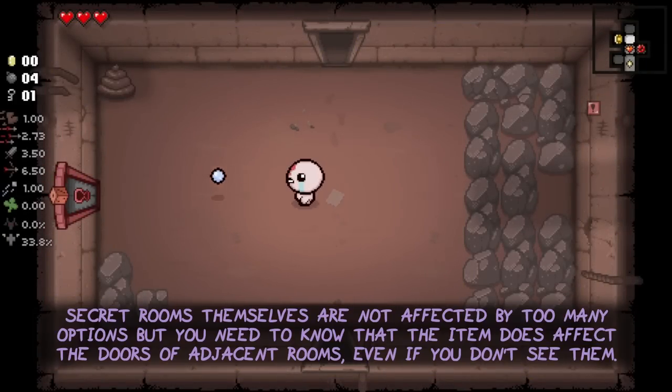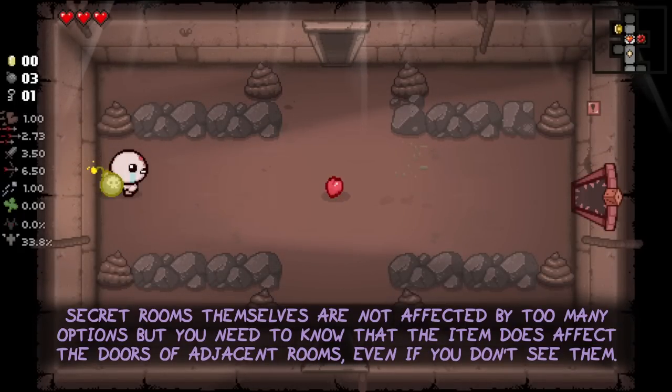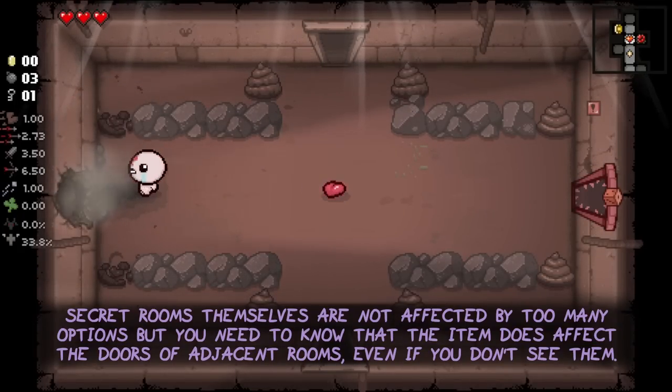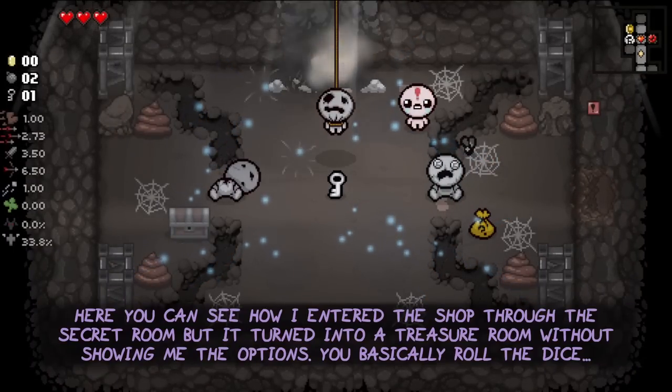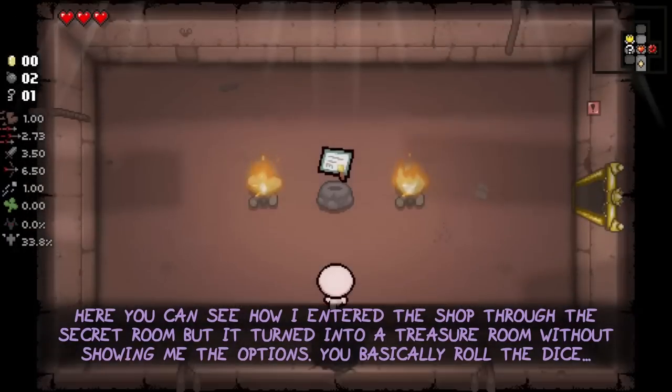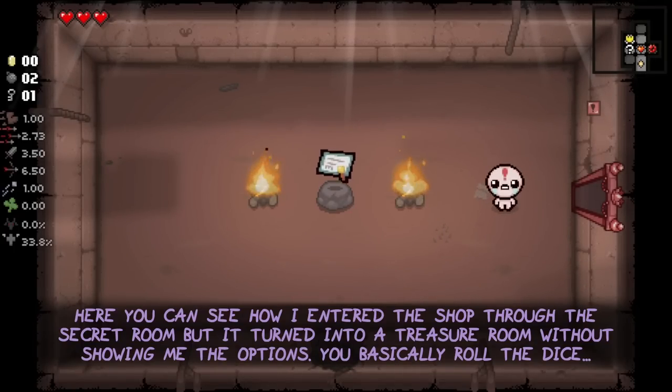Secret rooms themselves are not affected by TooManyOptions. But the item does affect the doors of adjacent rooms, even if you don't see them. Here you can see how I entered the shop through the secret room but it turned into a treasure room instead without showing me the options — you basically roll the dice in this situation.